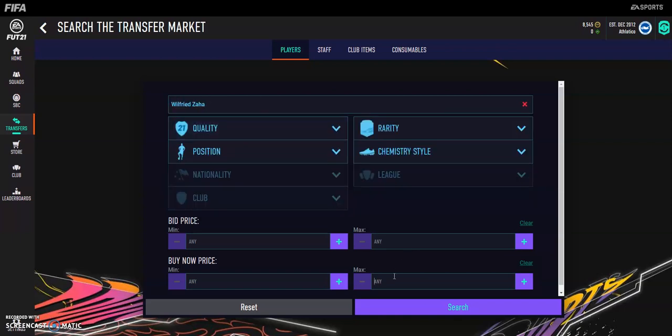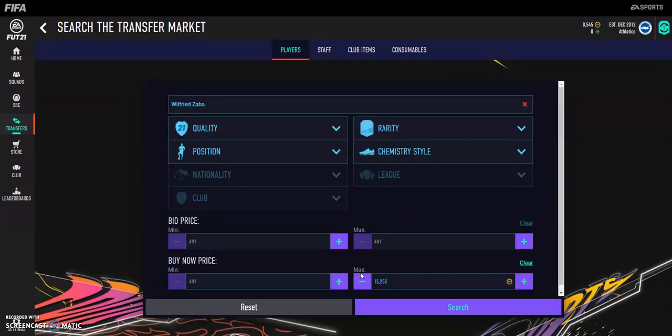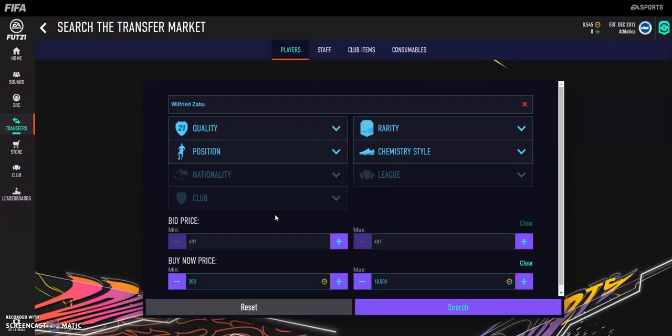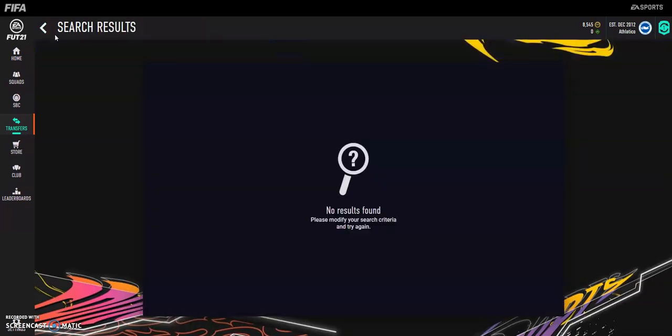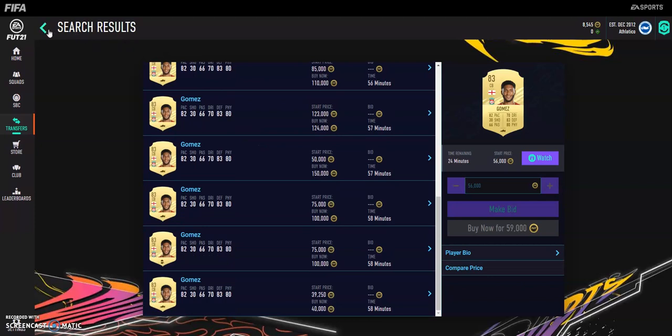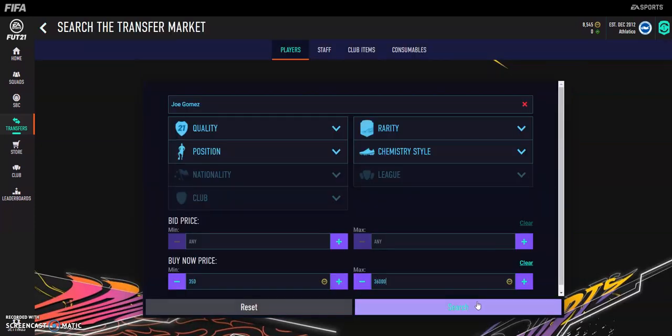For example, Wilfred Zaha — I guessed around 15k, and he's actually at 14,750. You want to be picking him up at around 13,500, sitting here sniping away. That's the first method — pick players like Zaha. Then Joe Gomez — he's around 36k right now. You'll probably see him down to around 32k tomorrow, so you want to be buying around 34k. You only buy one, so you want to go to a cheaper player to maintain your coins.